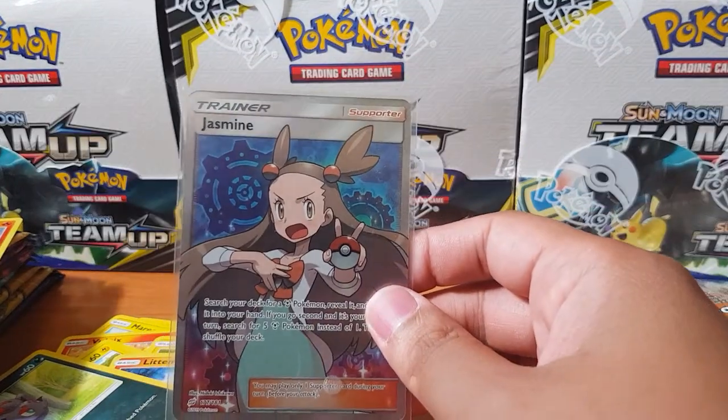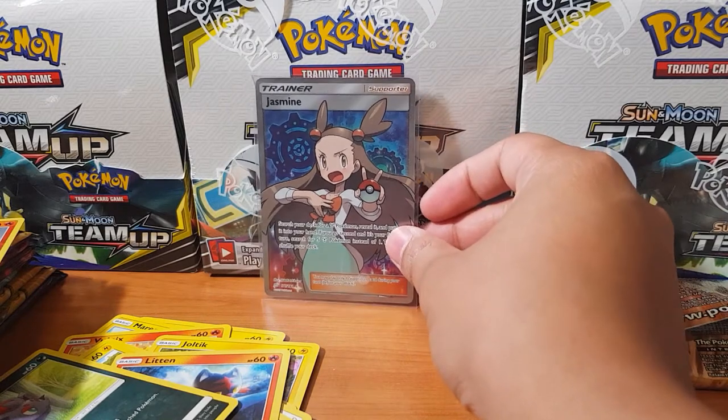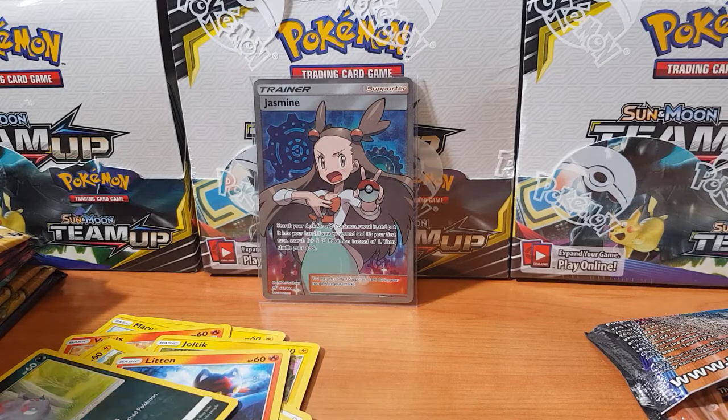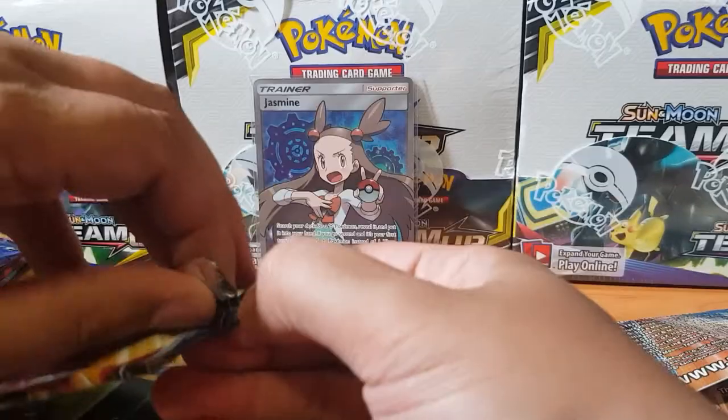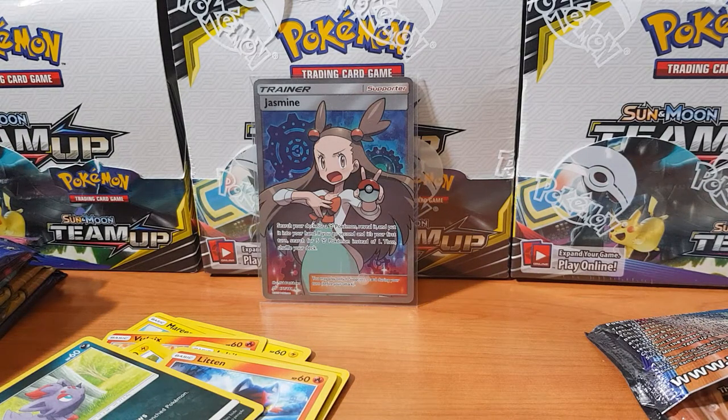It's my girl Jasmine, holding the peace sign with the Poké Ball. Not bad, not bad. I don't know if that actually classifies as the secret rare — you do get one secret rare per box. But even if it is, I'm happy — full art trainers are always great, usually worth a lot of money. I just enjoy pulling the trainers, they're the most artistic cards of them all.